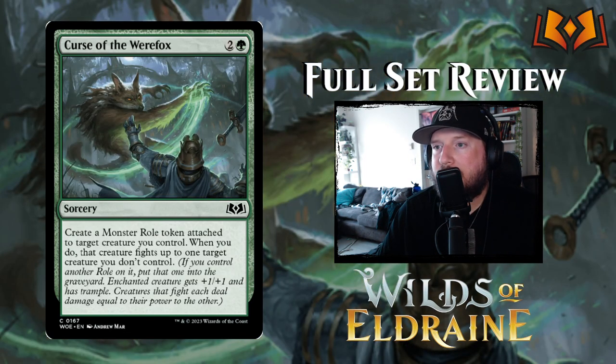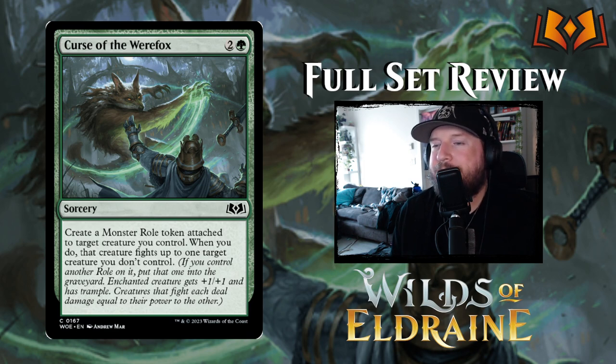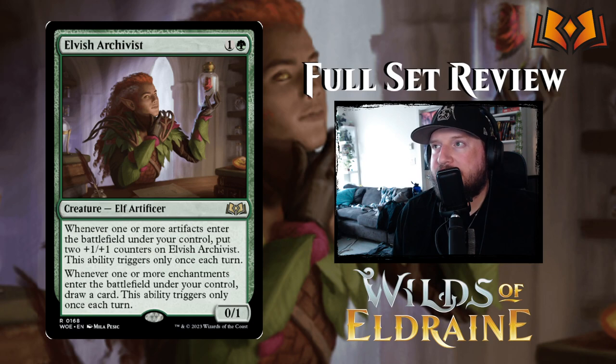Curse of the Werefox is two and a green for a sorcery — create a Monster Role token attached to target creature you control, then that creature fights up to one target creature you don't control. Roles are a new mechanic in Wilds of Eldraine — they're basically token enchantments that are auras attached to creatures. There are six roles total; five are positive, one is negative. The Monster Role specifically gives the enchanted creature plus one plus one and trample. Fight spells are always a bit underpowered versus bite spells, so be meticulous.